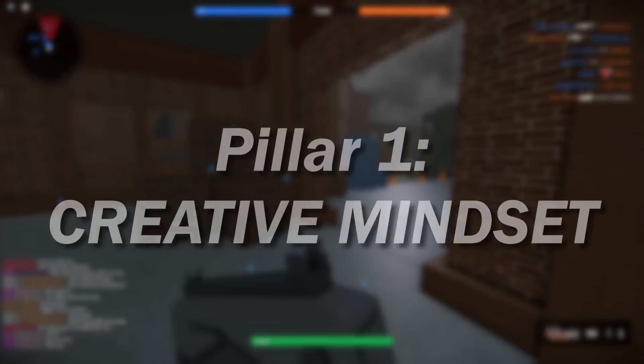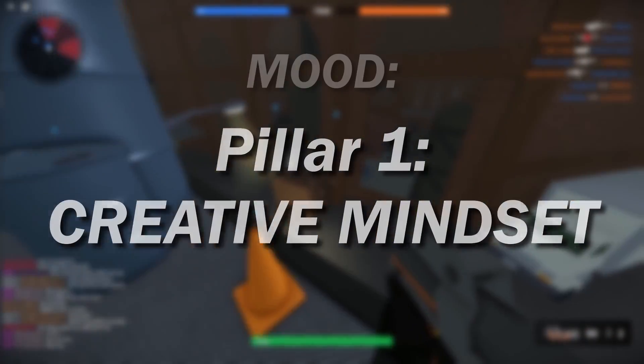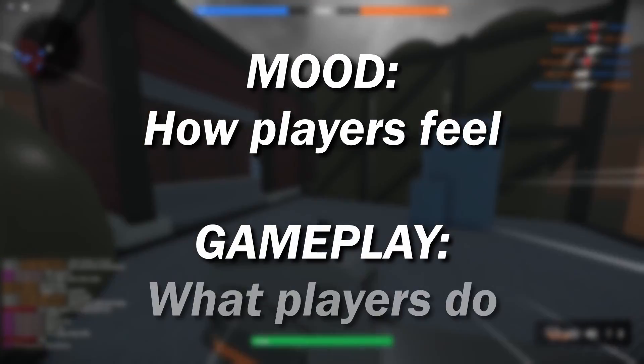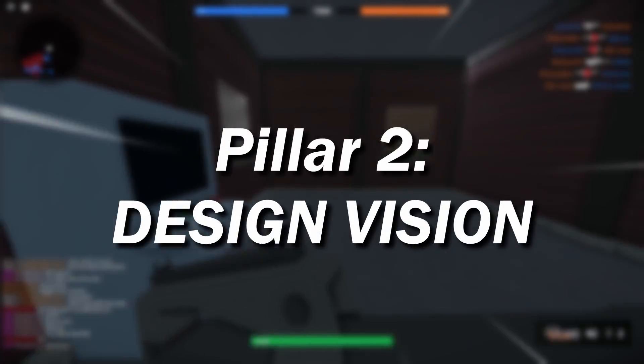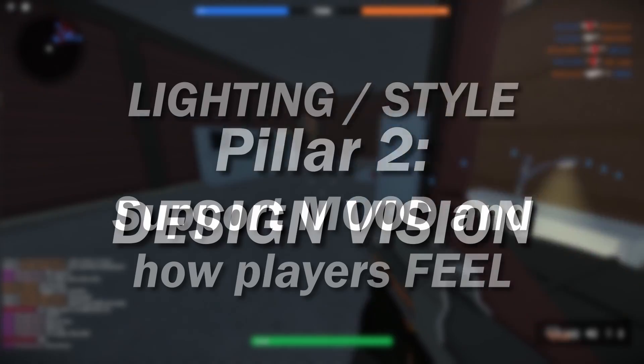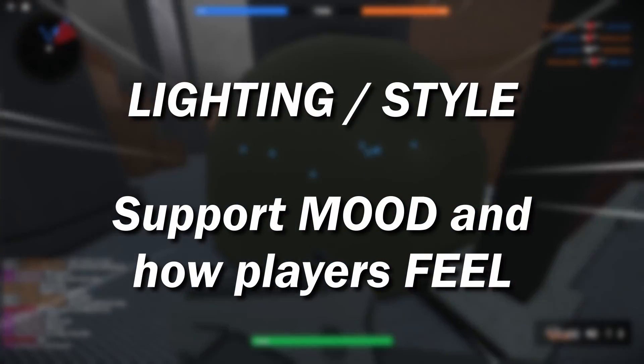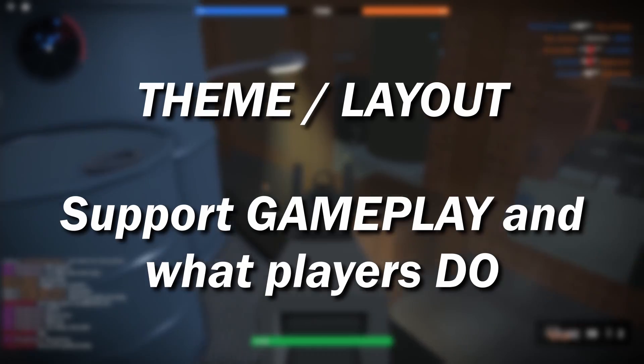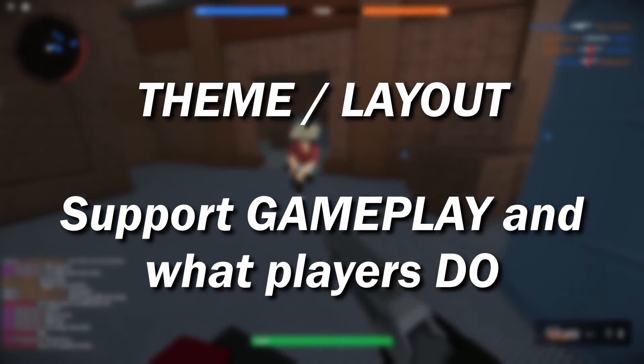In my previous video on the creative mindset pillar, I talked about how the mood of the game is how players will feel and the gameplay is what they will do. Well, in the design vision pillar, the lighting and style support the mood and how players feel, and the theme and layout support the gameplay and what they do. This is very important.